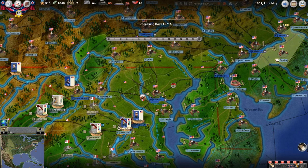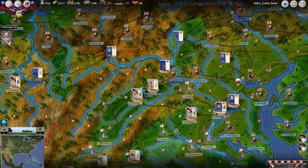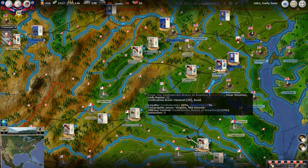Day 13, day 14 — it goes through and resolves each day. Looks good, nothing bad happened, which is what you really want early on as the South. You just don't want disaster. Richmond is somewhat exposed. The Union will always have more troops than you and always have bigger units. You should have better quality units, but they'll always have more, so you just don't want disaster strike early.